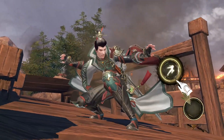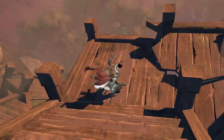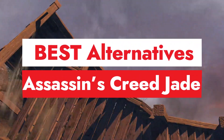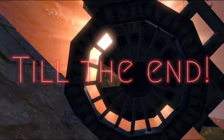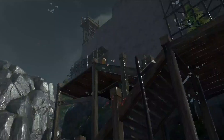The key is open world freedom, sweet swordplay, tactical stealth, and action-adventure storyline. These are the elements we are looking for in games like Assassin's Creed Jade. In this video, we will showcase 5 best spin-offs or alternatives of ACG. We want you guys to enjoy this video till the end for full satisfaction and let us know which is your favorite game in the list.